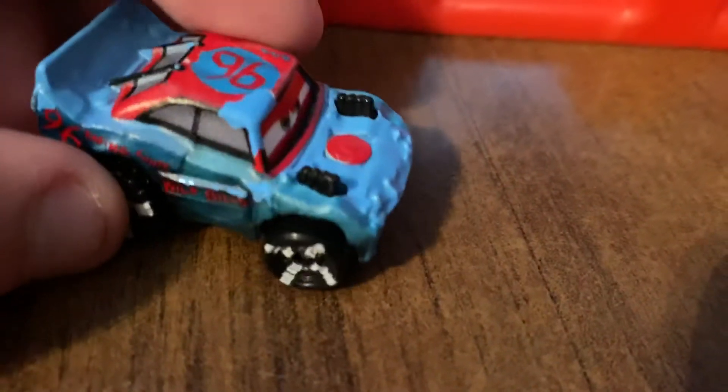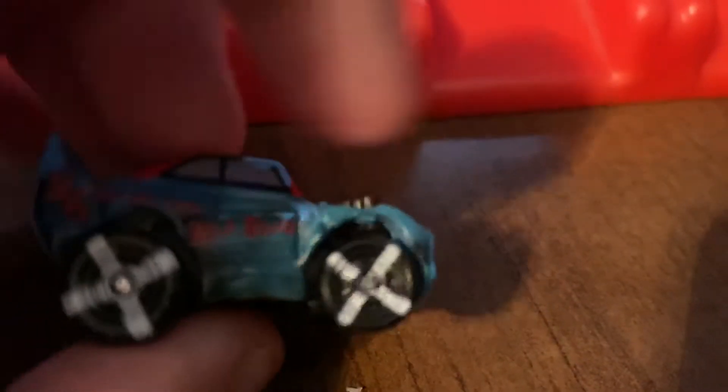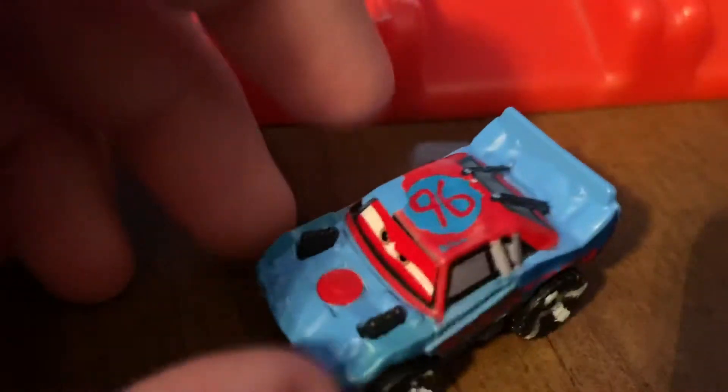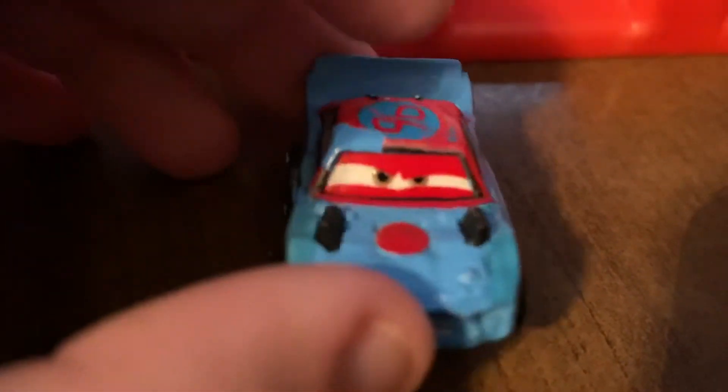And here are today's competitors. Also, there won't be any more losers now. Here's Fishtail — he's got teal paint everywhere, a jaw and 96 on the back, Wild Bill's and 96 on both sides, white stripes on his black rims and tyres, a red roof with a 96, and a red spot with exhaust pipes.